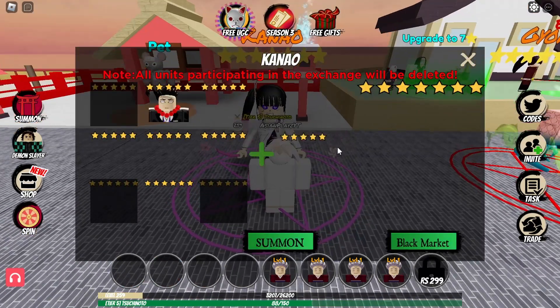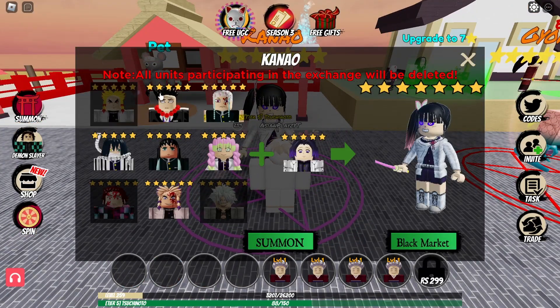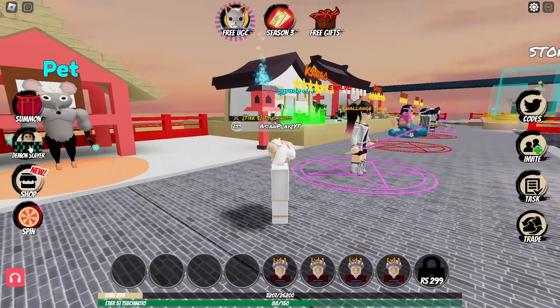These are the characters you need to get her. You will need a 5-star Rengoku, a 5-star Giyome, a 5-star Uzui, a 5-star Obanai, a 5-star Muichiro, a 5-star Mitsuri, a 6-star Demon Hanjiro, a 6-star Demon Rengoku, a 6-star Sanemi, and a 5-star Shinobu in order to get this Kanao 7-star.